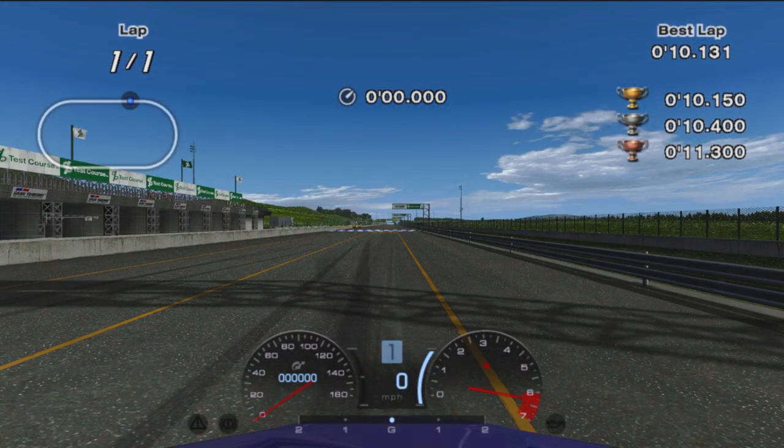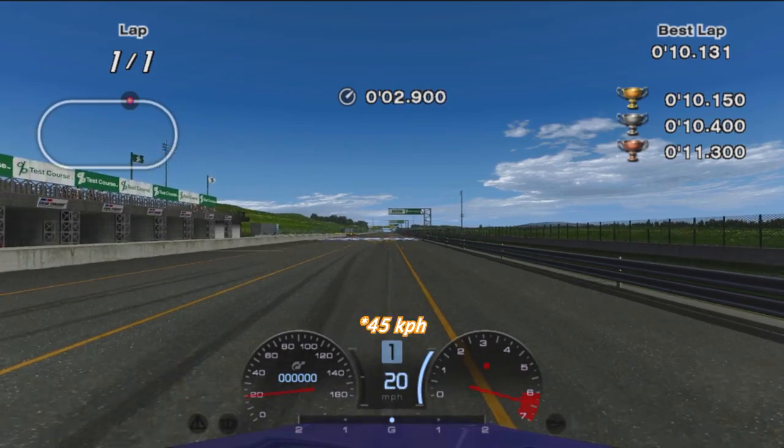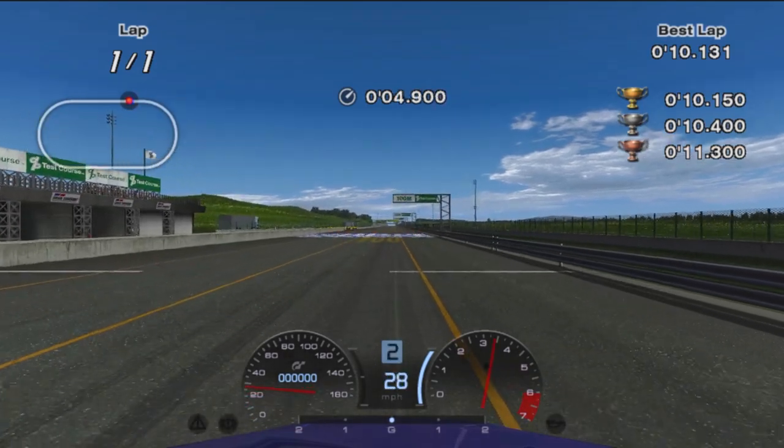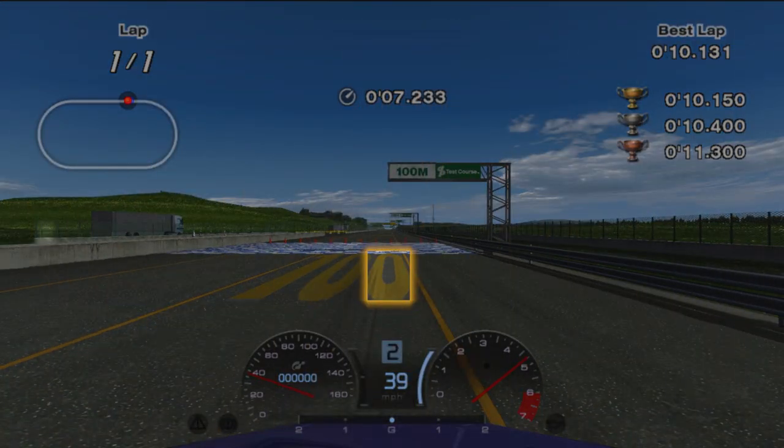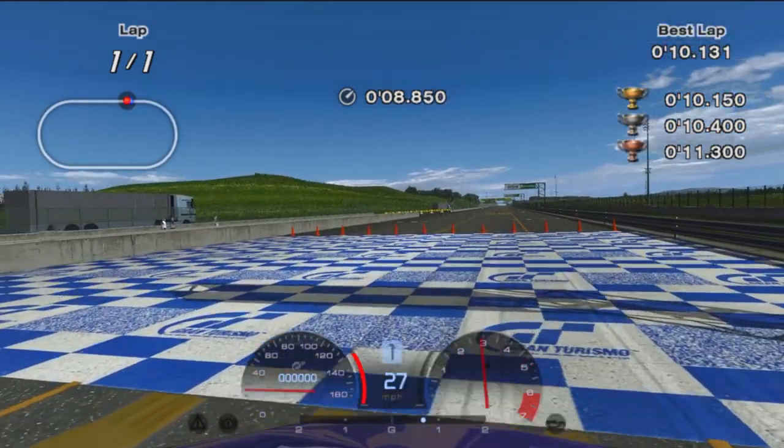For license B1, you're just gonna max out the accelerator until you hit 28 miles per hour and then upshift. Drive all the way down to the 100 meter marker and brake just before the middle of the zero. Then turn in while braking so you slow down as fast as possible.